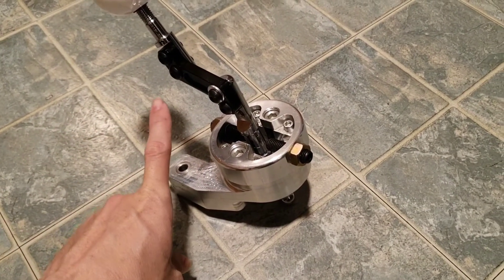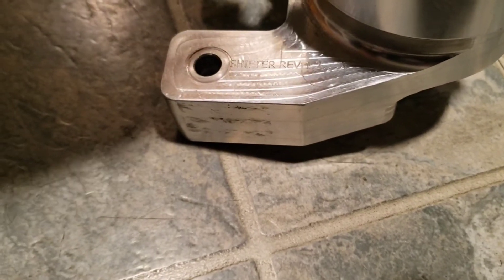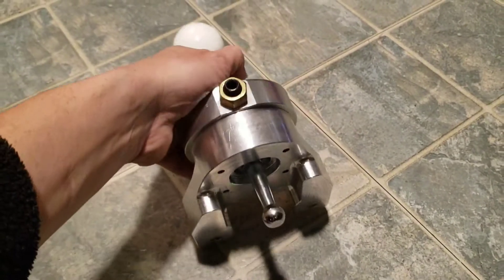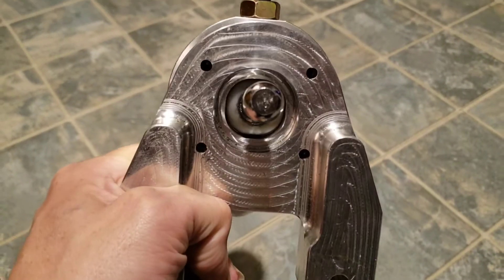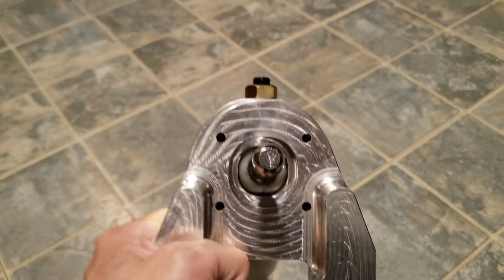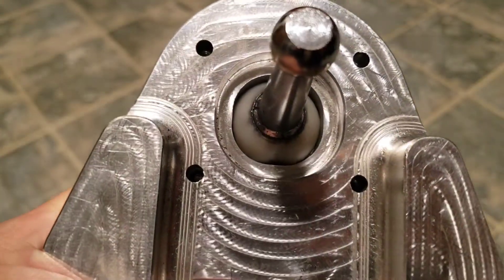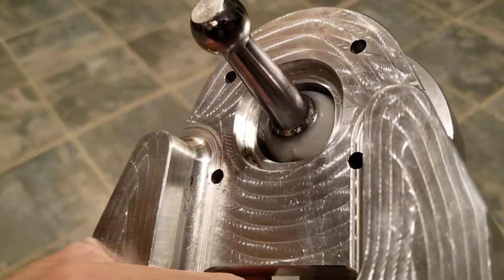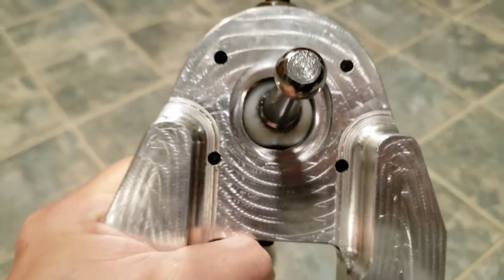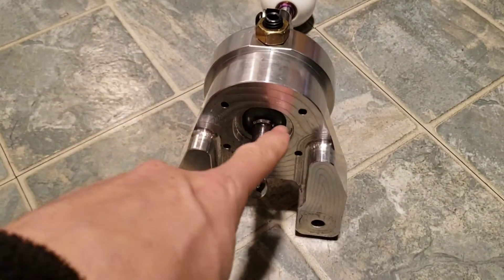Here's the shifter. It says Version 1.2 — I'm pretty sure they've revised it since. Check this out: you could see daylight through that, and you shouldn't be able to see daylight through there. This hole is actually manufactured way too big — it should be a lot smaller. I don't know if it was just an issue with this particular shifter or if a lot of them were made like that.